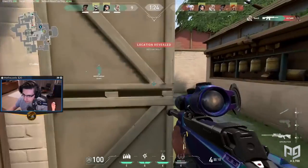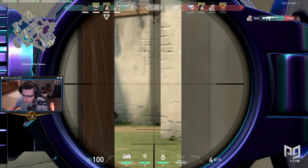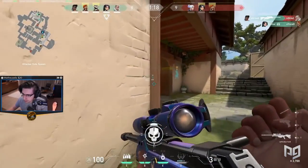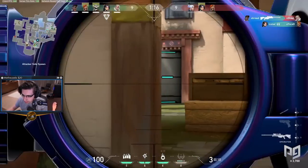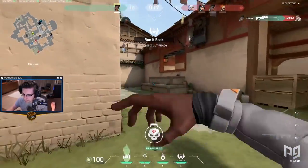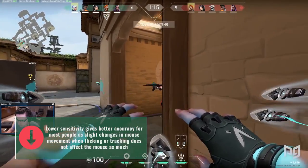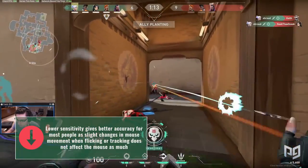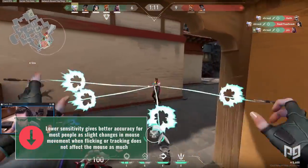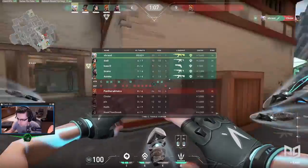Looking at all of Shroud's numbers together, we can tell he plays on a very low sensitivity compared to the average player. This is actually pretty normal for anyone playing competitive first-person shooters at a high level. Lower sensitivity gives better accuracy for most people, as slight changes in mouse movement when flicking or tracking don't affect the cursor as much — it takes a lot of movement to get the mouse to respond in a major way.